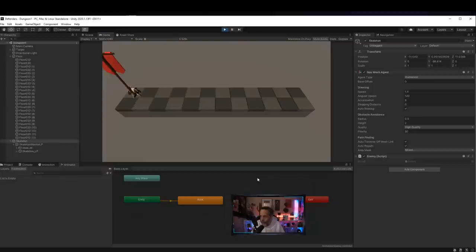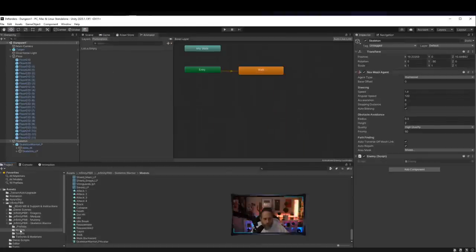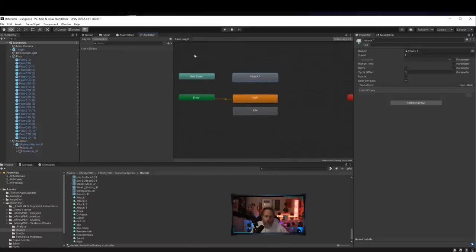He reaches the flag and just stands there, still playing the walk animation. That's expected — nothing in the code says to stop walking. I need to set up an idle and attack animation. I'll add the idle animation and attack1 animation to the animator controller, then add a Bool parameter called 'walk' and a Trigger parameter called 'attack'.